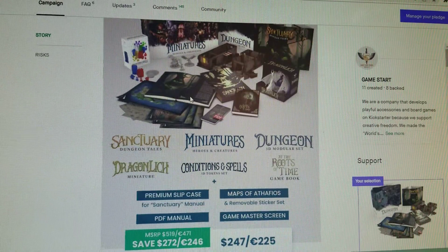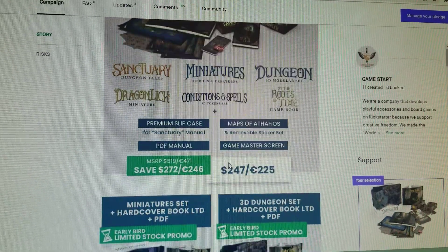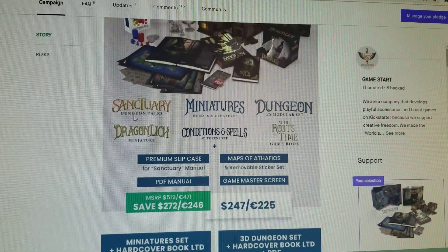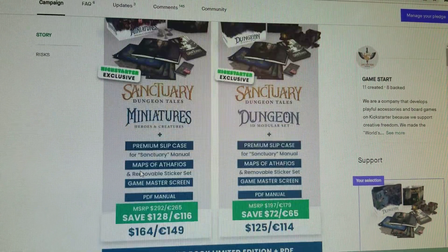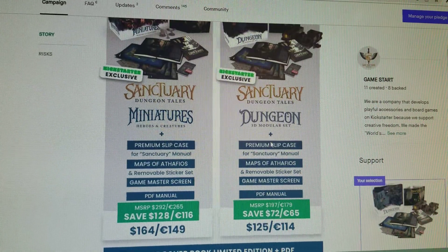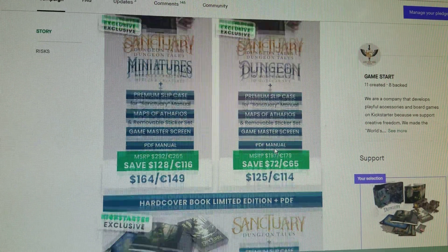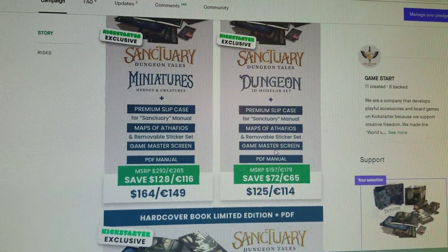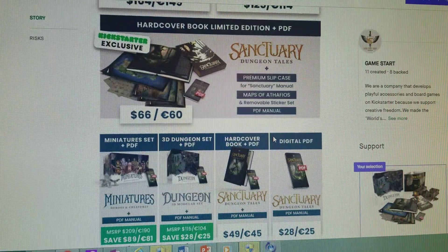Now they've got different pledges here. You can get the 'I want everything' pledge for about $247 plus shipping. I don't need that because I already have the miniatures, so I didn't do that pledge personally. There's also one for tiles and miniatures only. I did the tiles and dungeon only pledge. And if you just want the tiles or just want the book, they have that too.